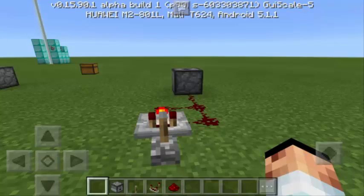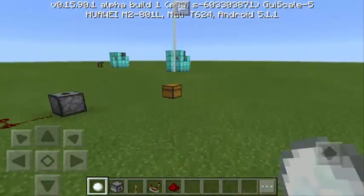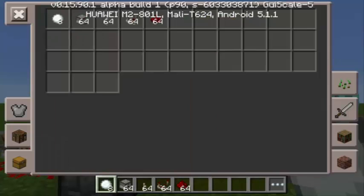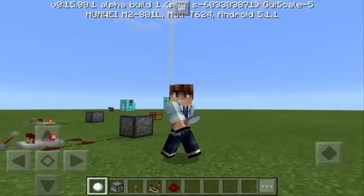Let's now pull the lever. There you go — as you can see, we have 8 snowballs right now. Let's check — as you can see, we have 8 snowballs.